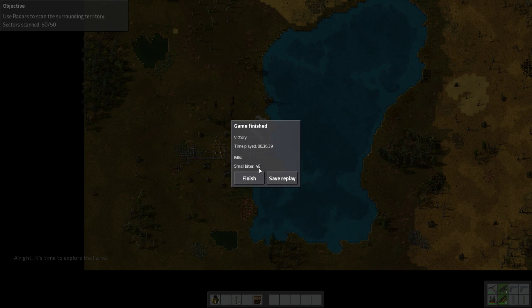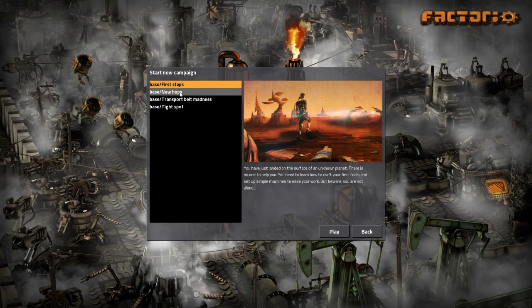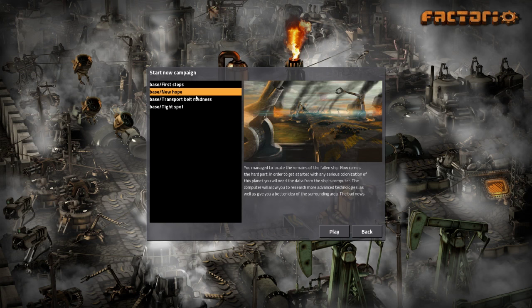Alright guys, we killed 48 small biters — it's a good thing I actually created a base then. Now it just says finish instead of next mission. Congratulations, you've finished the tutorial/demo campaign. As you have the full game, you can either continue playing the New Hope campaign or jump into free play. Either way, it's advised to go through tips and tricks. We wish you have fun with Factorio, and thank you for the support. There are custom scenarios and multiplayer. So this was First Steps — down here is New Hope, which is where you continue working towards various objectives. I guess we'll start that next time.